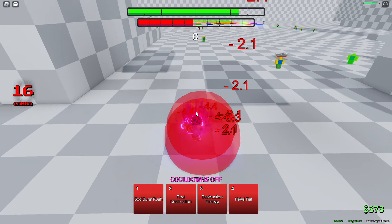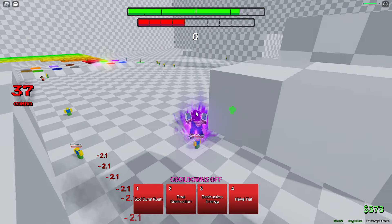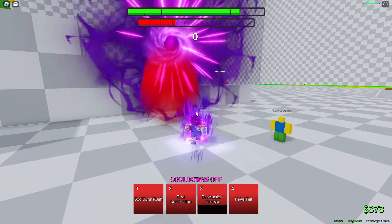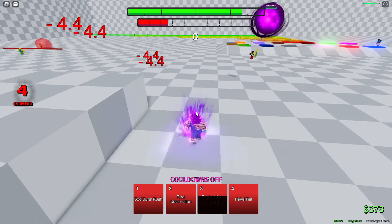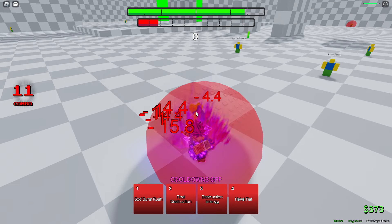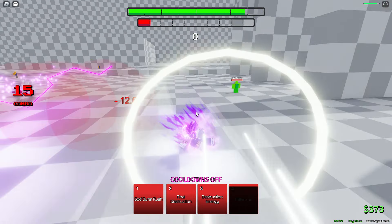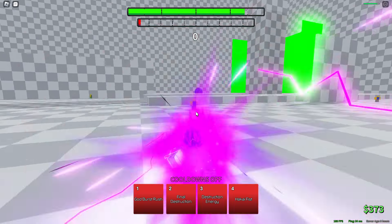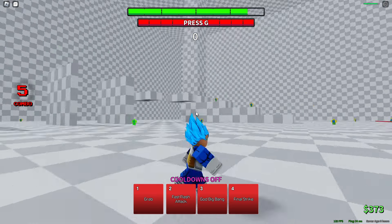I like that one more. Final destruction. And then if you hold space, use a spirit bomb — that one sends them up into the air. And then when you hold space it does that. And then hakai fist — I don't think there's a difference when you hold space or not. But yeah, you also heal off of M1s in the mode, as you can see. But yeah, that's Vegeta.